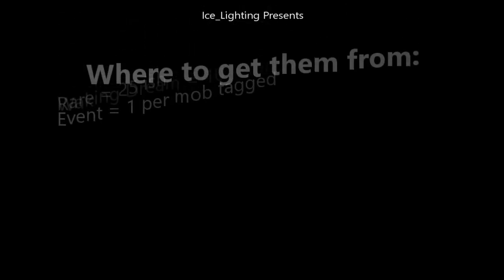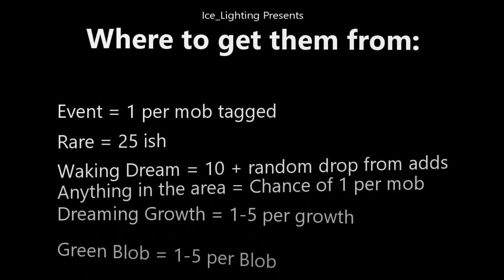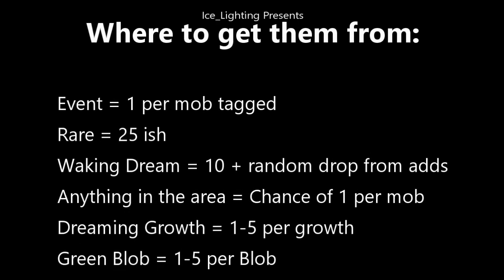Here's a summary of where you're going to get them from: Events — one per tagged mob. Rares — 25 each. Waking Dream — 10 from the final boss, plus whatever randoms you kill beforehand. Generally anything will give you a chance to drop one when you kill it. And of course the Dreaming Growth and the green blob give you a guaranteed one to five per node.